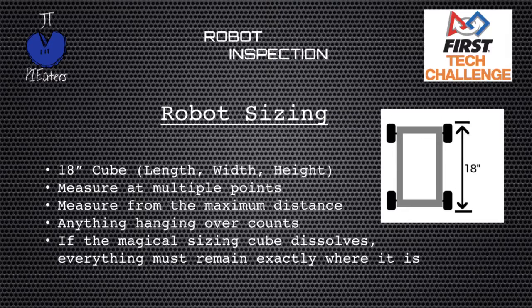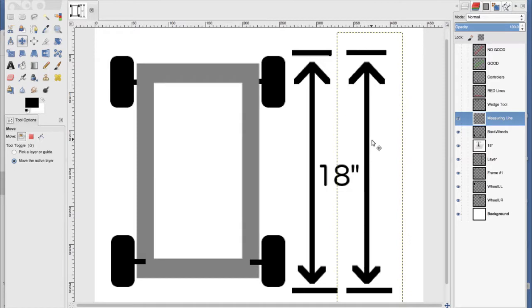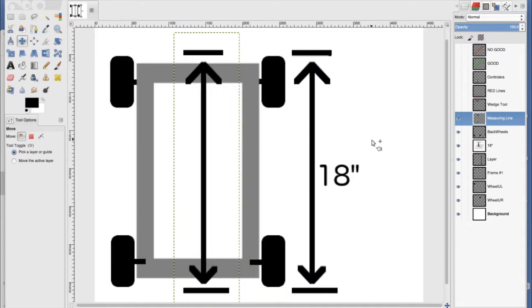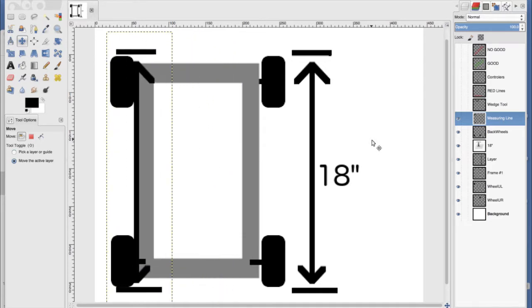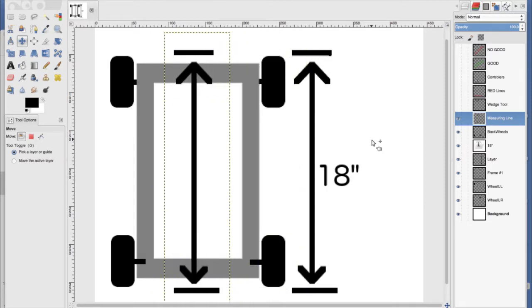Let's start with robot sizing. We all know the robot has to fit in an 18 by 18 by 18 inch cube. I have this robot here with an 18-inch arrow, and a second arrow I can move. As I run it across, here's the wide point at the wheels — I run it straight across, no moving up or down. You can see that we fit into the 18-inch cube.